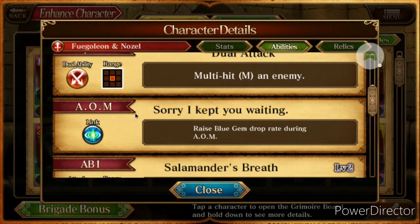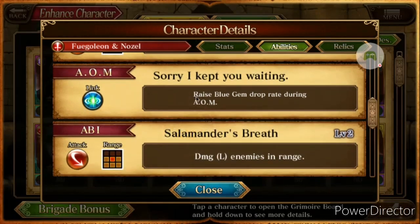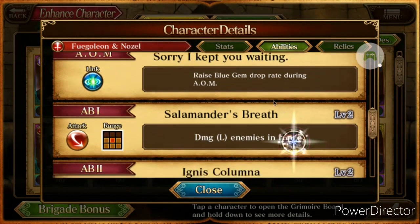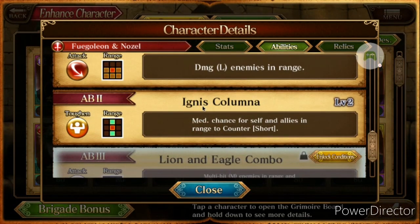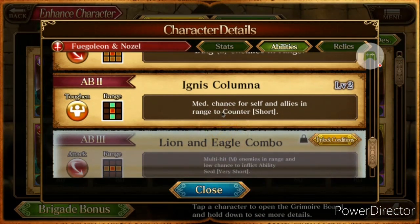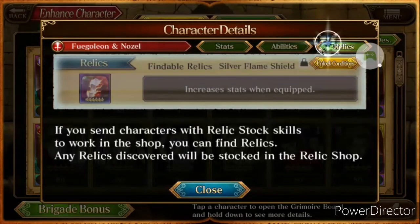AOM: Sorry I kept you waiting — raises Blue Gem drop rate during AOM. Ab1 is Salamander's Breath — damage large to enemies in range. Ignis Columna — medium chance for self and allies in range to counter. And the findable relic is a Silver Flame Shield. So that's pretty much it for this tag team unit.